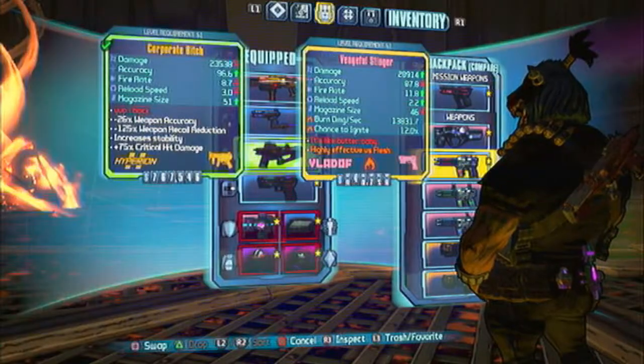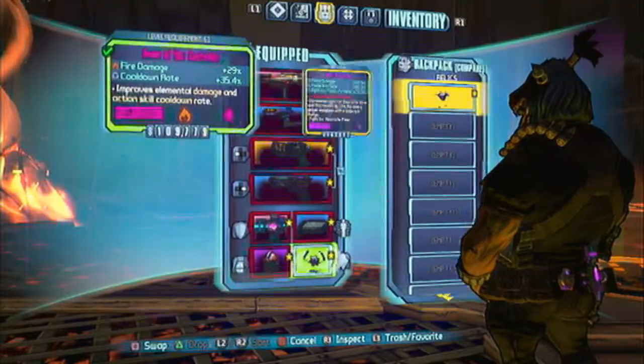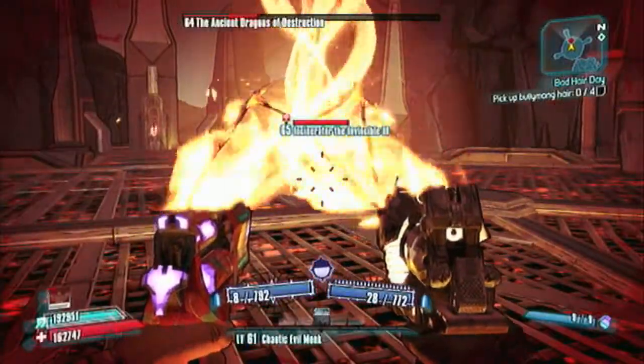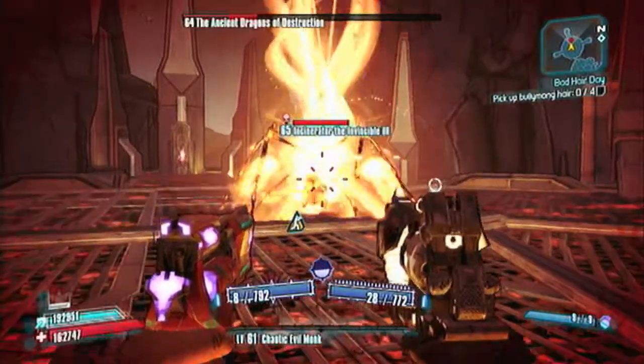And you can see against a full health Boost, I was able to get a second wind. Boost was kind of victimized there. So I get the Fire Dragon to land, and I go ahead and switch to the Unkempt Herald and the Sheriff's Badge, because I can't use the Fire Interfacer against him since he very highly resists fire.